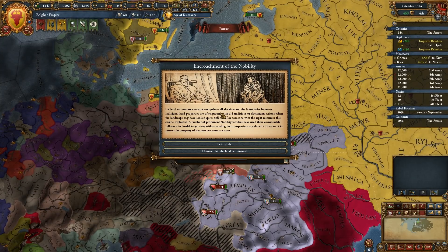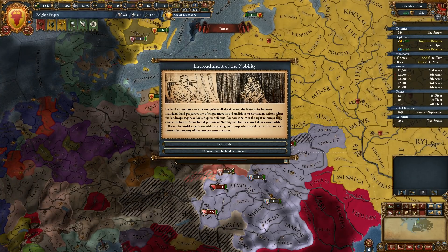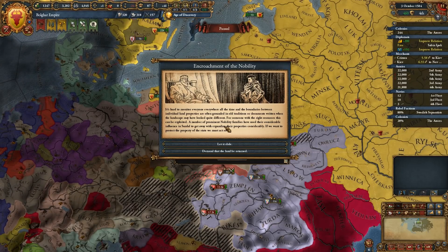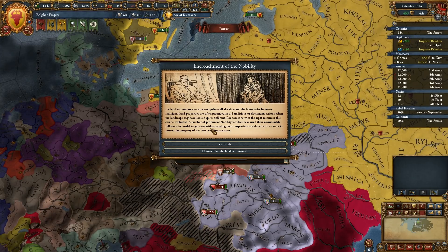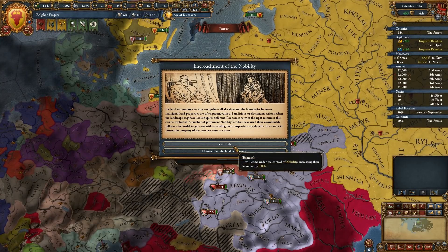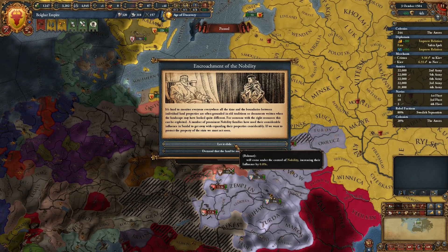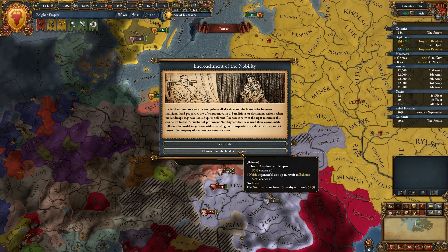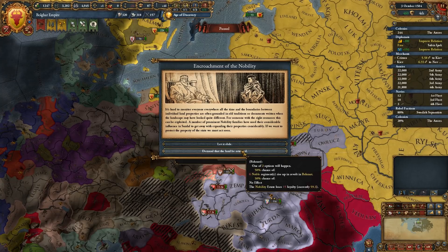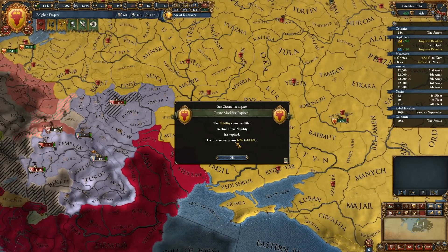Encroachment of the nobility — it's hard to monitor everyone all the time. The boundaries between individual land properties are often grounded in old traditions. A number of prominent nobility families have used their considerable influence to expand their properties. If we want to protect the property of the state, we must act soon. Options: let it slide — Bammut comes under control of nobility increasing their influence; six noble regiments rise up and revolt; or nothing happens and they lose loyalty. I'd rather not fight a revolt, so we'll just let it slide for now.